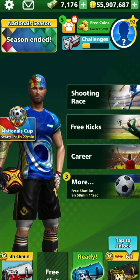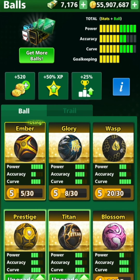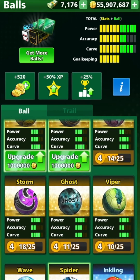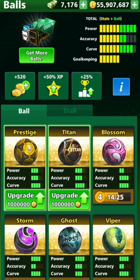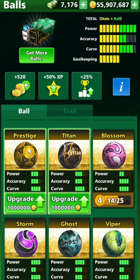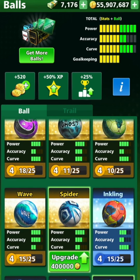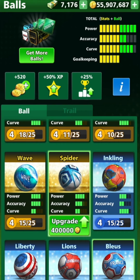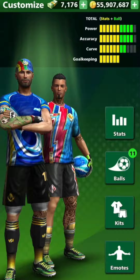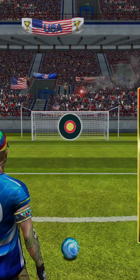I'm gonna change balls — we need something with a bit more accuracy. Spider? No, that needs upgrading. Blossom, the ghost — which one should I go for? I want to upgrade these balls and make a video on them, I don't want to do it just right now. So I've got the waves — we'll use the wave. We've got full accuracy, we don't need power. Let's go back to it and try and get this perfect.